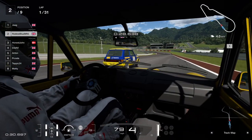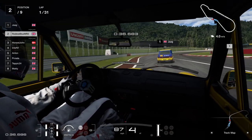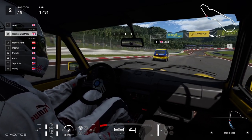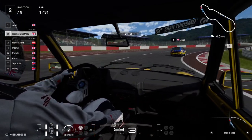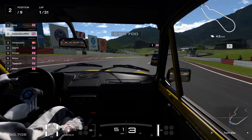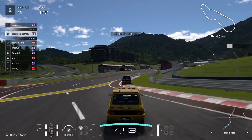Look how close the field is — this is what I like about the slower cars, it does bunch the field up somewhat, because people's abilities are sometimes flattered by the car. Some people can't get on with the faster cars, some people prefer the slower ones. And we've got a peculiar view here, we're watching from Robbie by the way — passenger seat view. Yeah, that's another interesting view on this game. But it's quite a short track on this one.